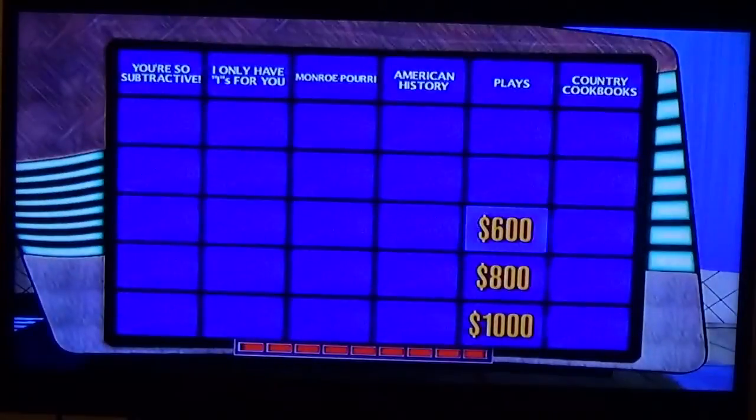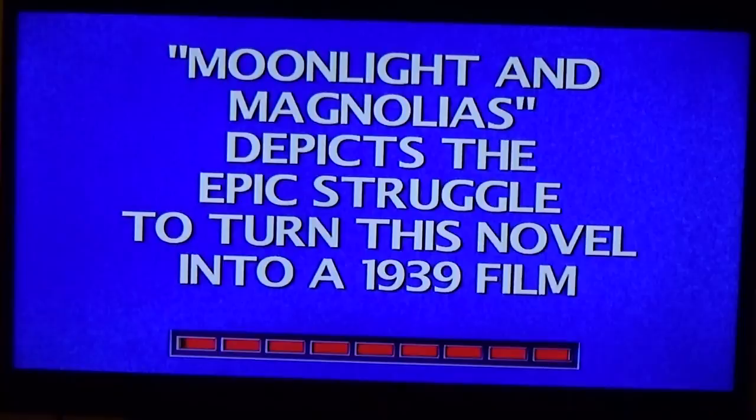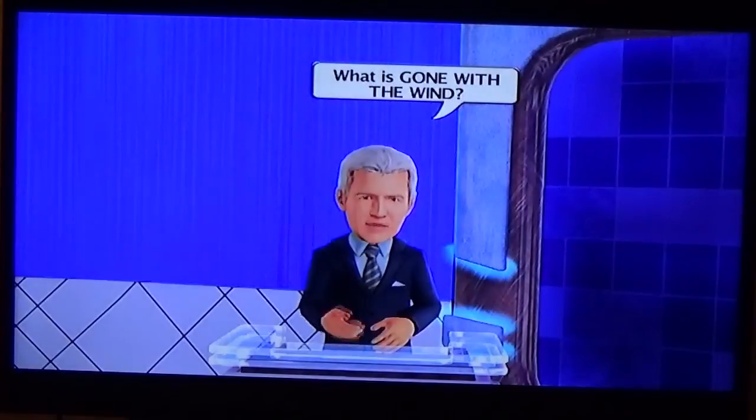Layer one — 600. Ulee and Magnolias depicts the epic struggle to turn this novel into a 1939 film. We're talking about Gone with the Wind.